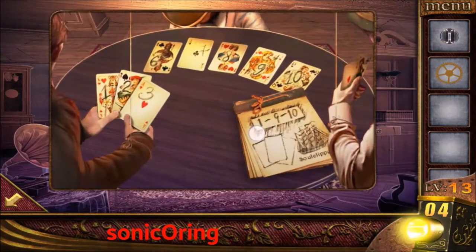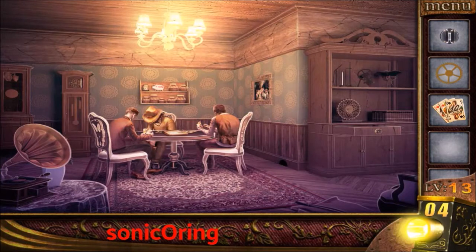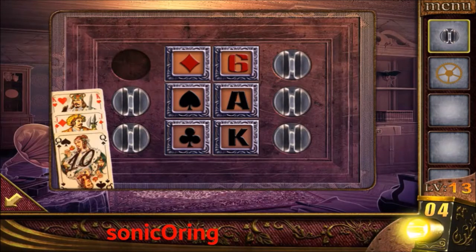Take the cards 1, 9, and 10 on the right painting picture. Press the cards and the knob. You need to change the symbols of the cards: heart and king, diamond and jack, and finally spade and queen.